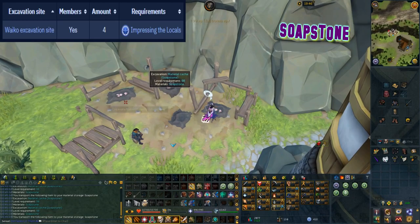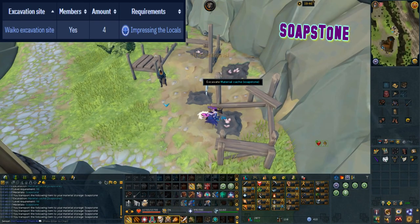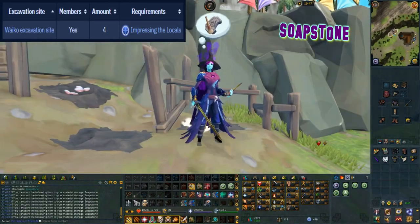This material can be excavated at level 98 arc and it can be found at Waco's excavation site. There are four caches here, however to access this area you need to complete the Impressing the Locals quest.